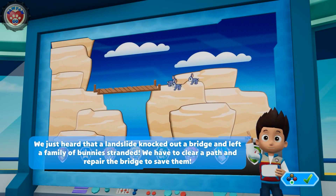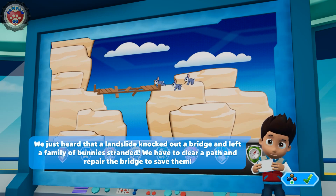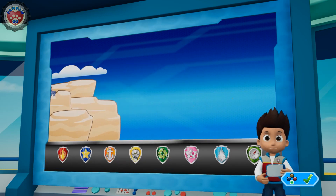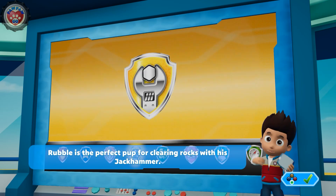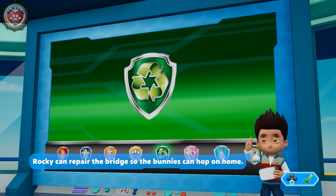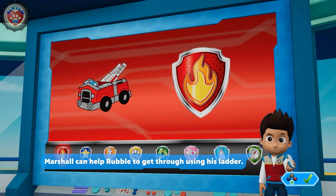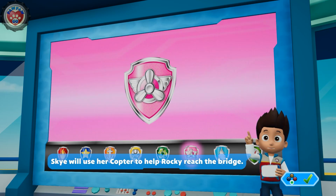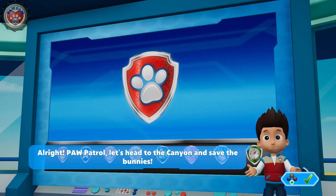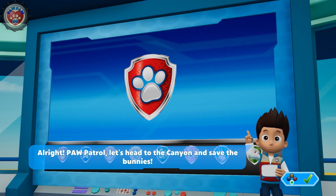We just heard that a landslide knocked out a bridge and left a family of bunnies stranded! We have to clear a path and repair the bridge to save them! Rubble is the perfect pup for clearing rocks with his jackhammer. Rocky can repair the bridge so the bunnies can hop on home! Marshall can help Rubble get through using his ladder! Skye will use her helicopter to help Rocky reach the bridge! All right, Paw Patrol — let's head to the canyon and save the bunnies!